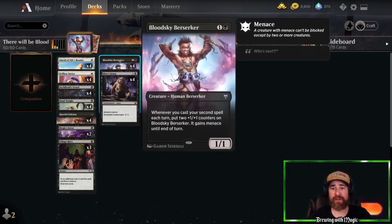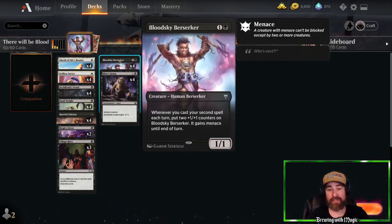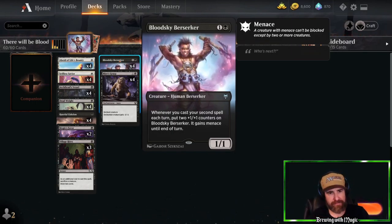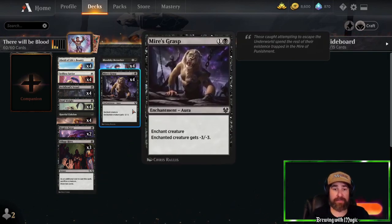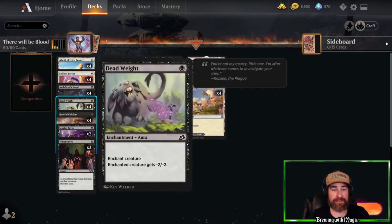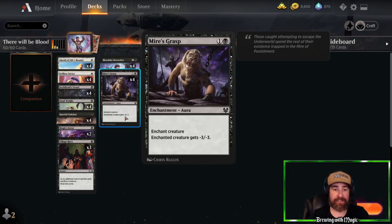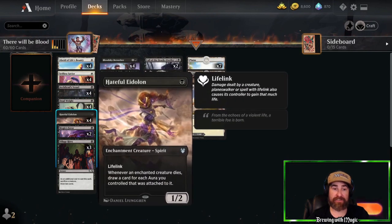We have four copies of Blood Sky Berserker from the new set — one black, one colorless, 1/1 Human Berserker. When you cast your second spell each turn, put two +1/+1 counters on Blood Sky Berserker, and it gains menace until end of turn. That's why the deck runs almost all one-drops with just a couple twos and threes — we're really building around this card while generating a lot of value. We also have four copies of Mire's Grasp, used like Dead Weight but giving minus three minus three, which gets around bigger creatures.